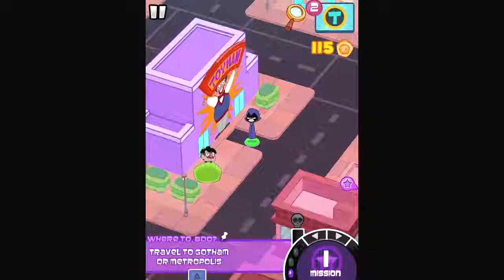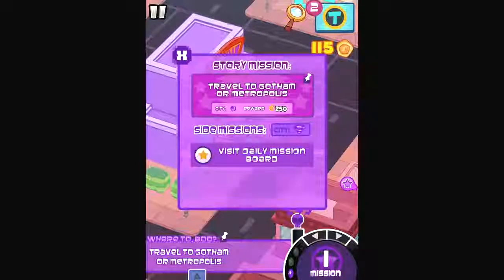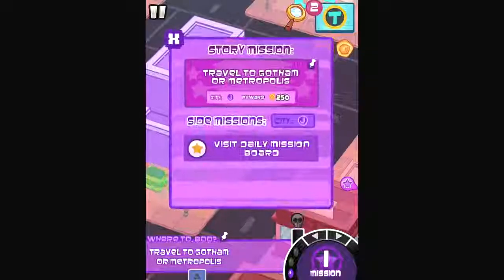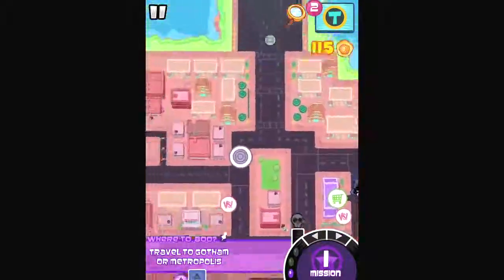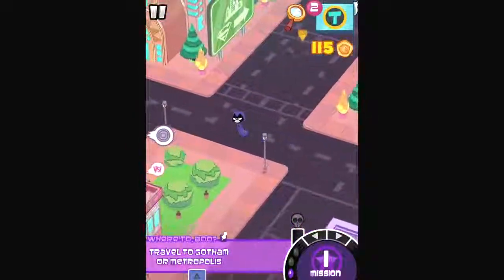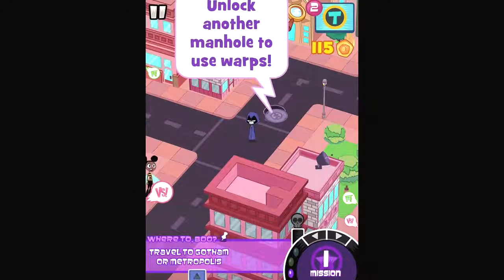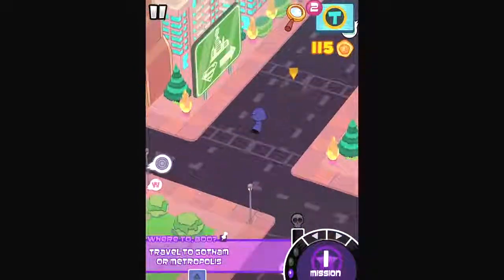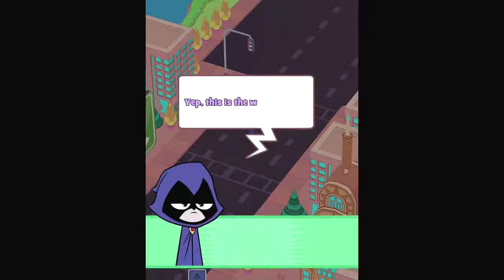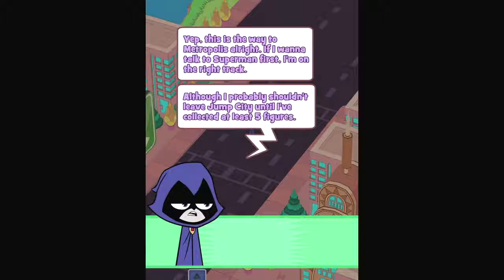And side missions. Cool. And apparently there's a daily mission. You can check missions based on city — we have at least Gotham, Metropolis, and Jump City, the one we're in. I think we're closest to Metropolis, so we'll head there. And we can unlock manhole warping — let's do that real fast. So if we find a manhole in Metropolis, I'm betting we can warp there. This is the way to Metropolis. If I want to talk to Superman first, I'm on the right track.